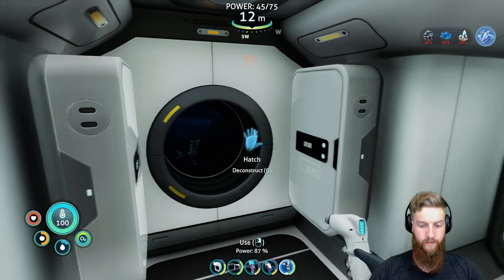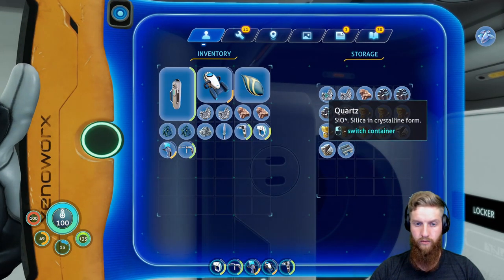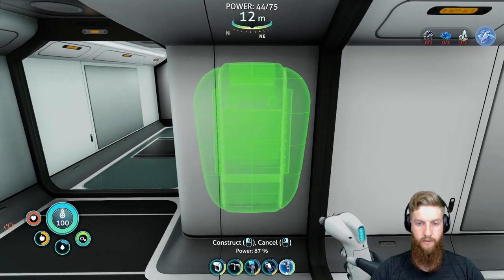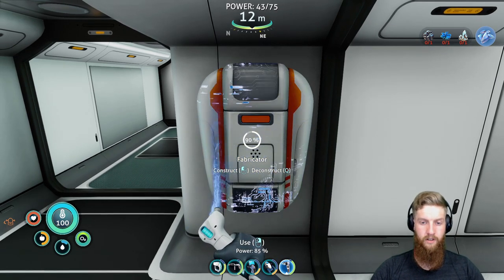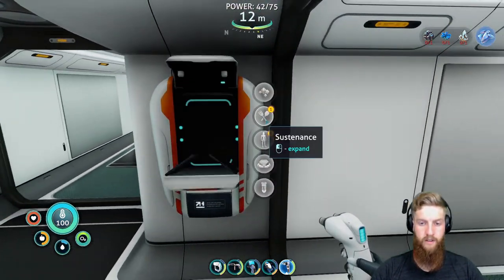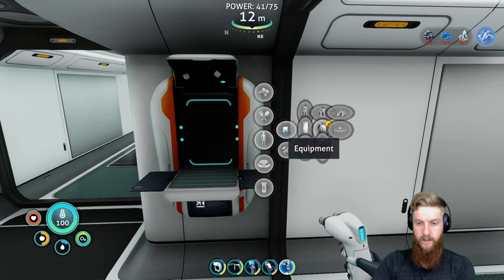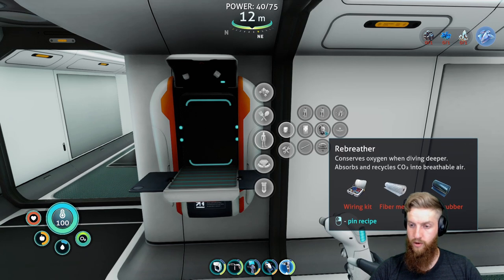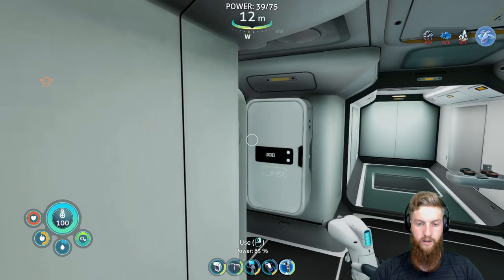Quartz, come to papa. There we go. Actually since that one's there, we'll have to build this here just to make it semi-symmetrical so it looks like we're trying. We're going to make ourselves some sustenance. Wiring kit, silicone rubber - it serves oxygen when diving deeper, absorbs and recycles CO2 in breathable air. Cool. Fiber mesh and silicone rubber - I think we have silicone rubber back in the other base.